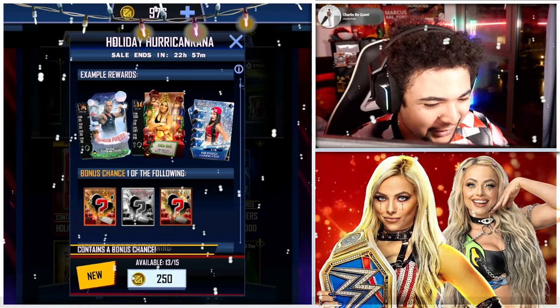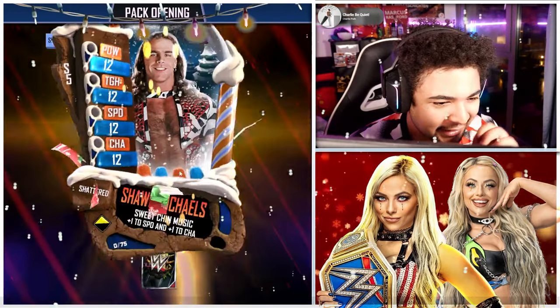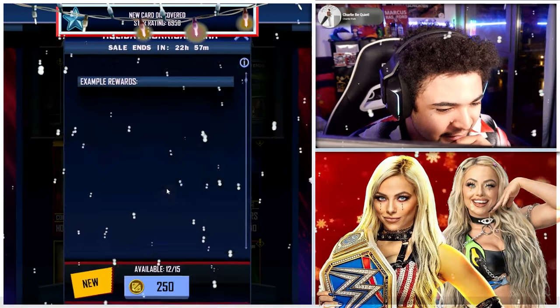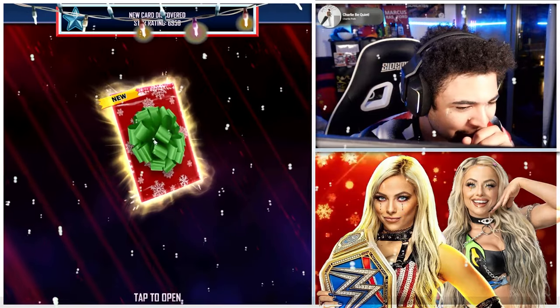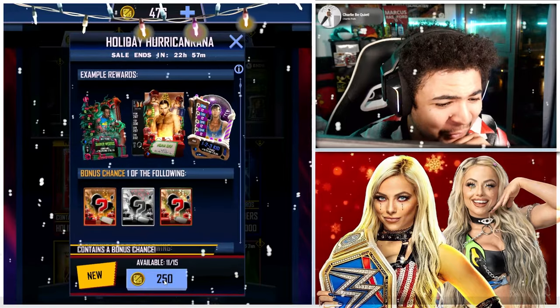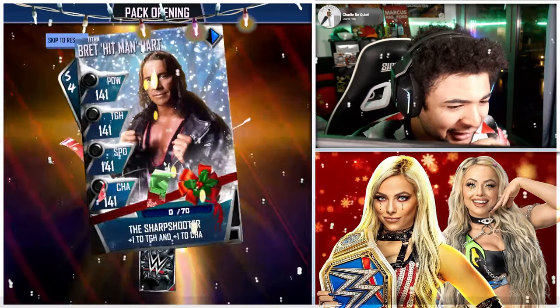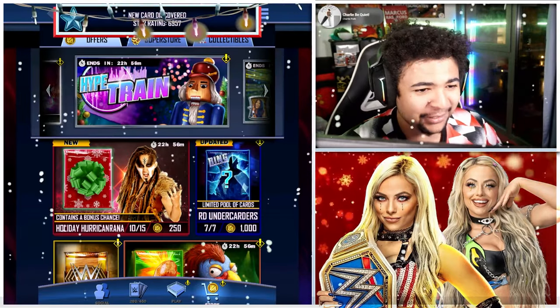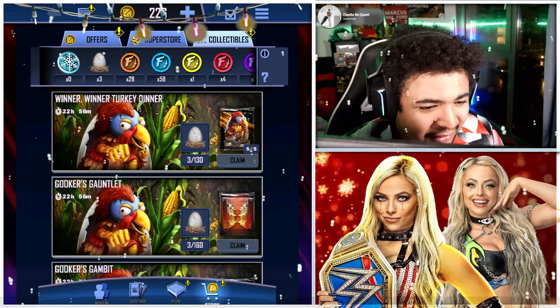We got Shawn Michaels, Shinsuke Nakamura, and we've got two more left. Oh no, I got Naya in my first pack — after that it's been awful. We got one more left. Anything good? Nah, but I'll take the Noir — that's pretty cool. Let's have a quick look at the collectibles.